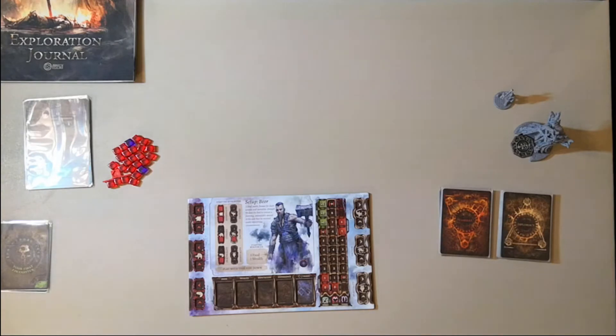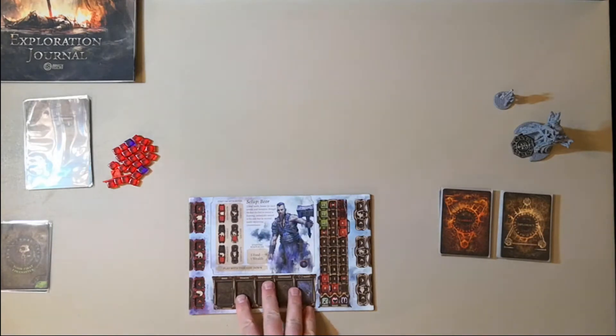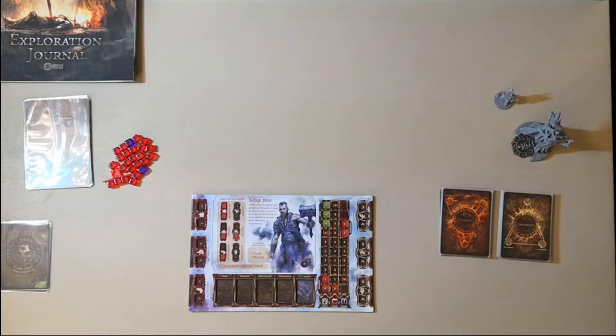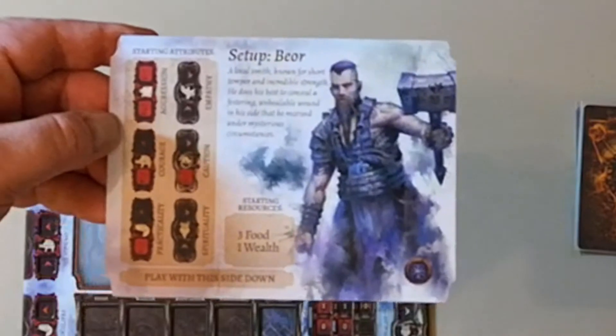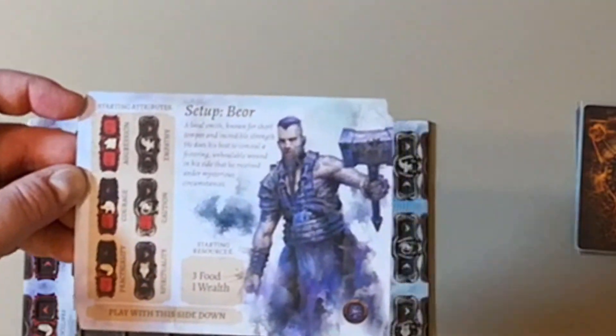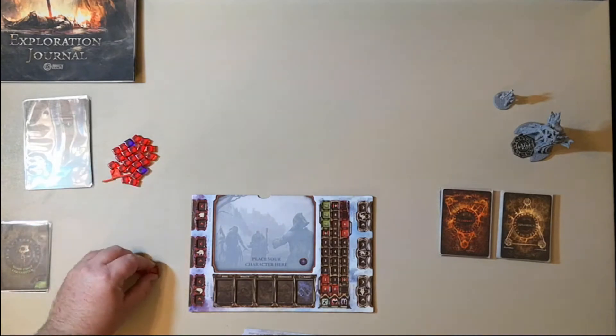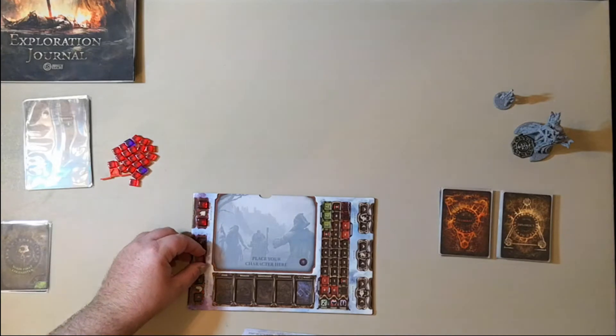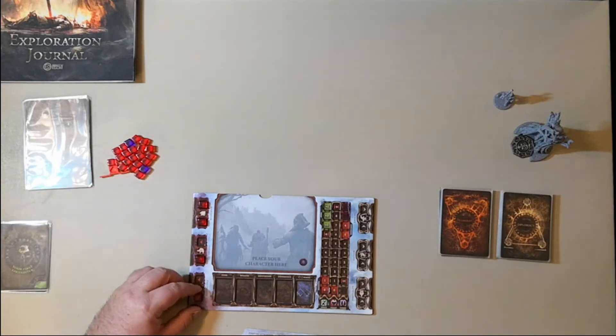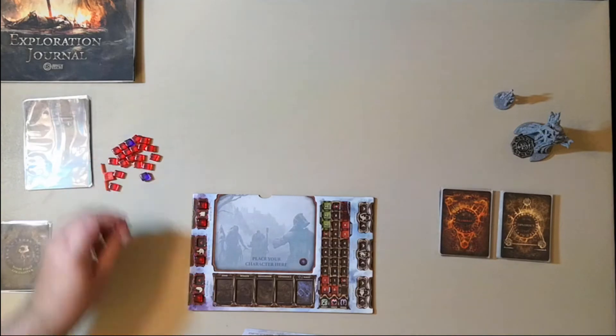Now we're going to begin with the very basic things — we're going to set up our character. Today we're setting up Beor, the local blacksmith for this adventure. We're going to take our character tray; playing Beor means we're using the blue tray. His card has the setup laid out on it, so it's easy to see how to set things up. You take these common cubes: two in aggression, one in courage, one in practicality, and one in caution.